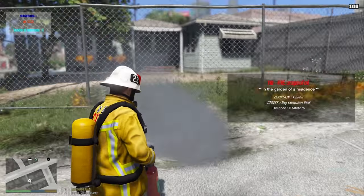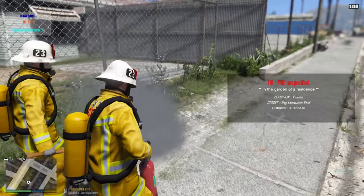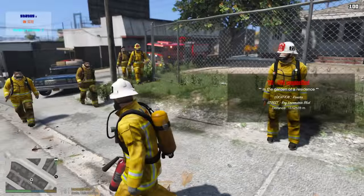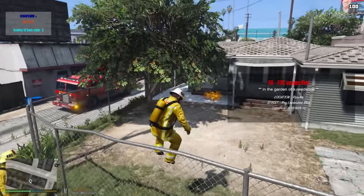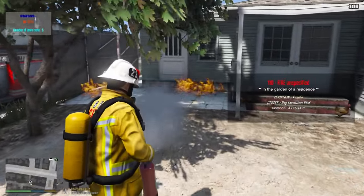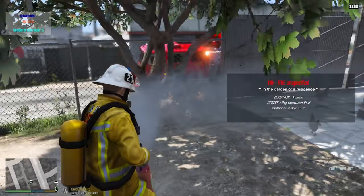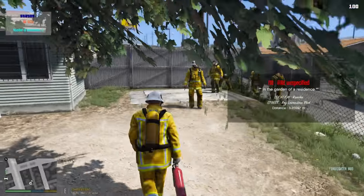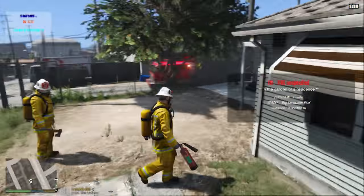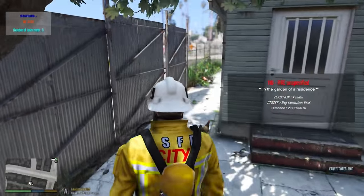That house is on fire! Having teammates doesn't seem to help too much - they just kind of hang around. I'm going to have to hop over this fence and put this fire out. This is pretty cool - I do like all the locations, I do like the variety.